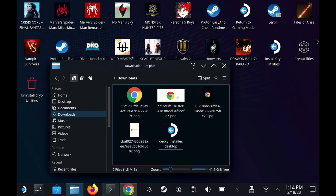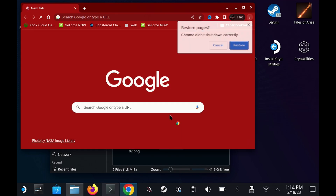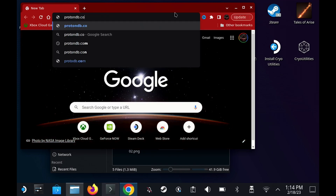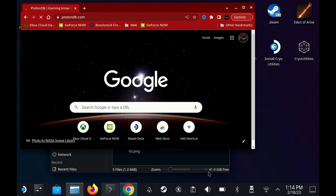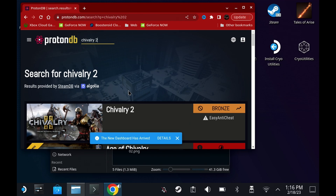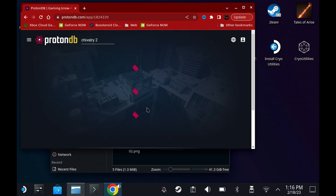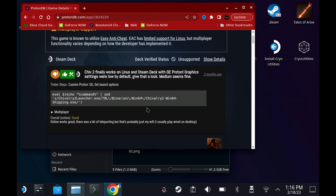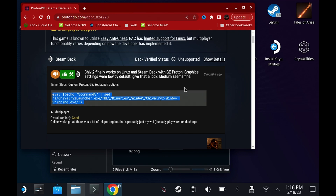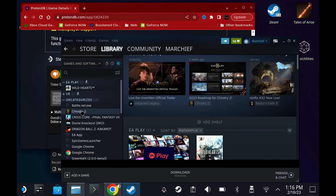So the easiest way to do this is to switch over to desktop mode, go to your browser and open ProtonDB. I will link directly here for you to make it a little bit simpler. But if you want to do it yourself in ProtonDB, go to Chivalry 2, select the game, and then the top option from a very helpful user has got the command that you need. Just copy that out and go to the game properties of Chivalry 2 and paste that into the launch options.